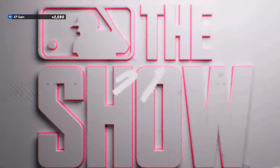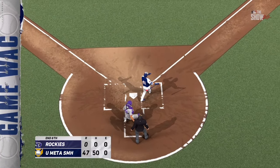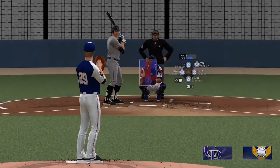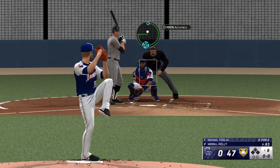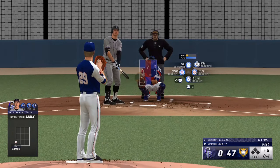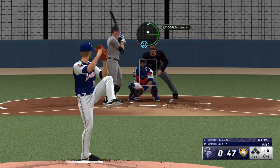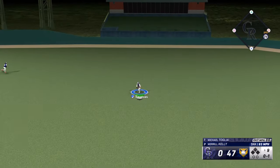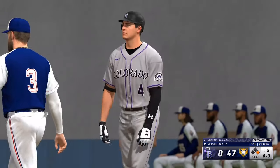We had three runners that could have got me to 50 runs, so I'm stuck at 47 runs with 50 hits. You want to try to get 50 runs — 35 runs is okay, that's going to get you around 9,000 XP on double XP weekend. 47 to 50 runs is going to get you 11,000 to 13,000 XP. Regular XP would be about 6,500 to 7,000.